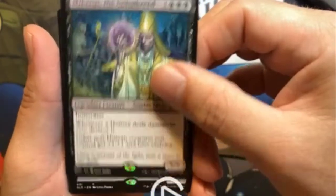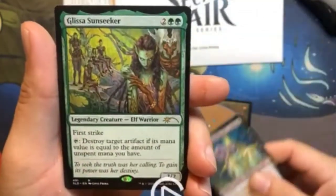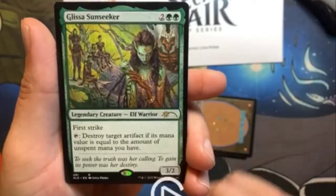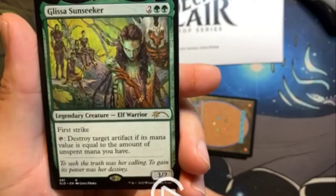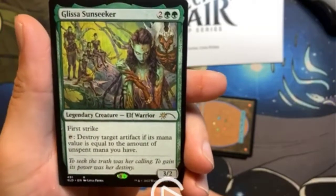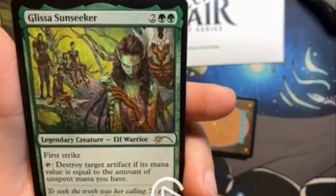Next one up, we have Glissa Sun Seeker. Beautiful card — I really like the art on this one. You can see all the elves there at the back.